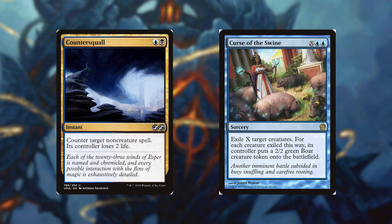Curse of the Swine for X and 2 blue, it's a sorcery. Exile X Target Creatures. For each creature exiled this way, its controller puts a 2/2 green boar creature token onto the battlefield. Curse of the Swine is currently an underrated card and can take care of many threats on your opponent's board. I highly suggest picking this one up.